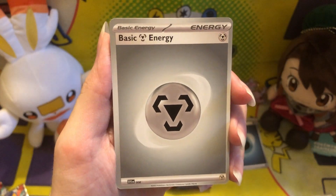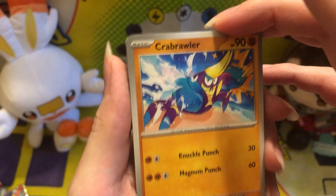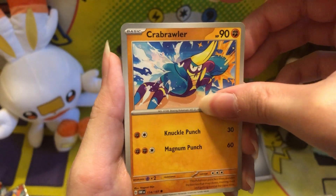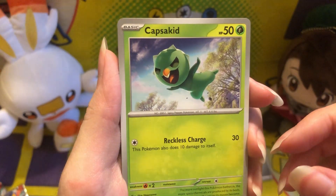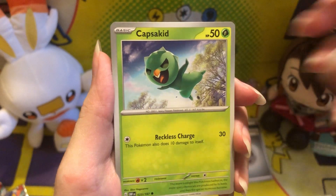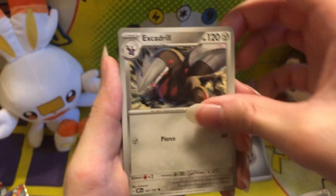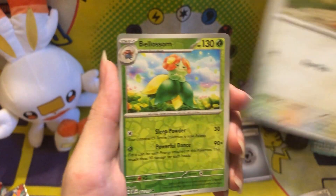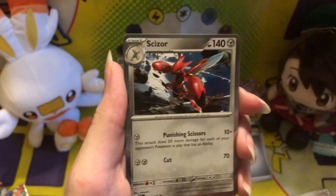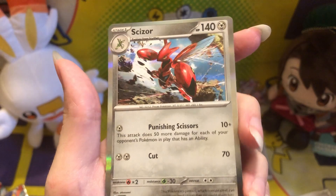We got Steel Energy — again it looks soft to me. I'm just going to put the energies in their own pile. Got Crab Brawler, Clefairy — that's cool. Capsakid? I don't know how to pronounce that, but it is a Pokemon. Town Store — let's go! Excadrill, Pidgeotto. That Dragonair looks pretty cool. Lilipup, a reverse holo Lilipup, a reverse holo Blossom. And we got holo Scizor — very nice looking.